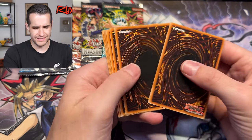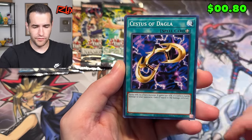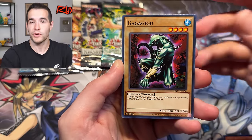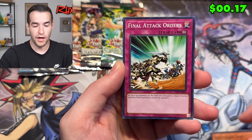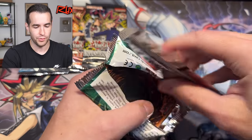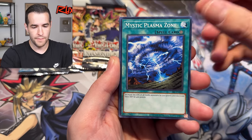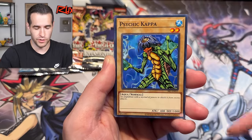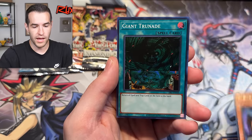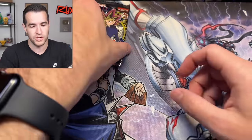Can we pull Dark Crisis? Sukiyomi is the bigger rare now - it used to be Skill Drain. Final Countdown used to be a couple of dollars but probably not anymore. Despair from the Dark, Cessation of Dogla, Battle Scarred, Rod of the Mind's Eye, Shadow Knight Archfiend, Gaga Gigo - 1850 attack is actually pretty decent, but nothing in that pack. That's the difference between Retro Pack and Legendary Collection - you're just not going to pull that many foils unless you get lucky.